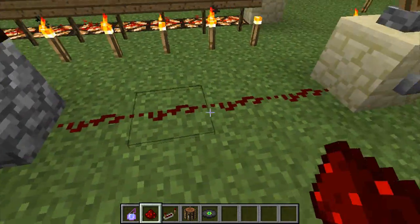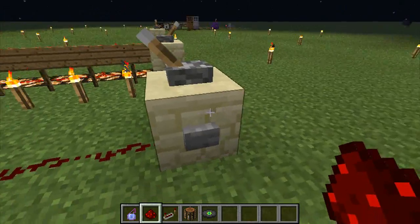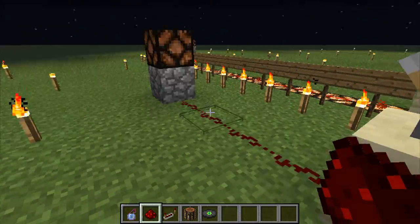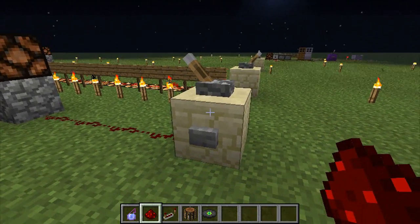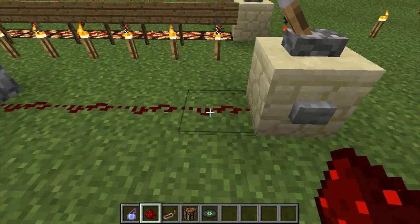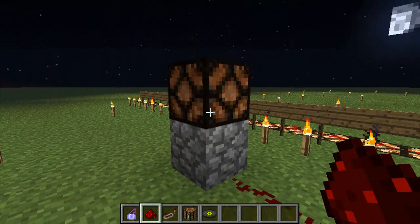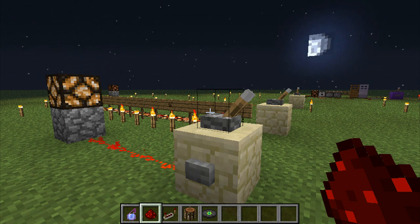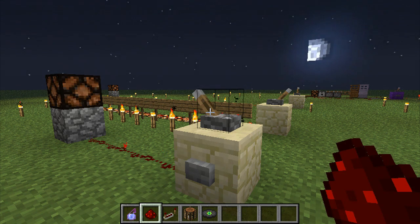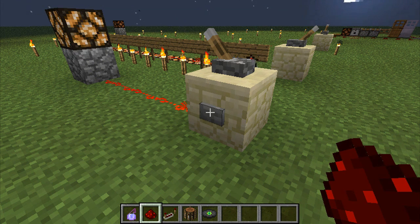To actually power redstone, you have to have a block — this sandstone block in our case — and you have to have that block powered. To power that block, there are several ways you can do that. Right here I have two methods: a lever and a button. Once we flip this lever, this block will turn into a powered block, sending current through the redstone dust to this cobblestone to light the lantern. Let's switch the lever and see it happen. When you're ready to turn off your lever, just flick it back off again. Now, same thing with the button, only with the button it will only last for a few seconds — about a second, or maybe even half a second.